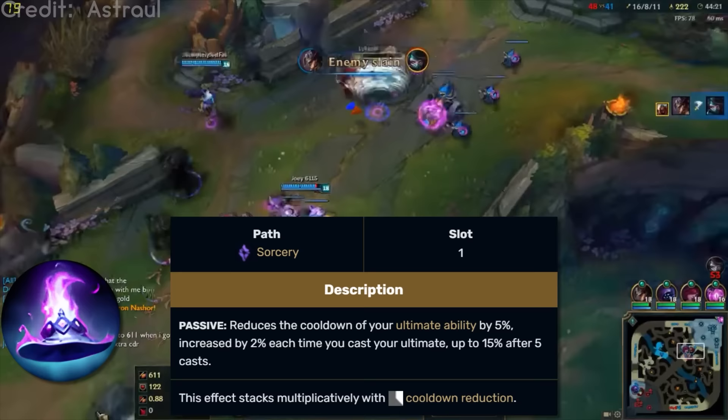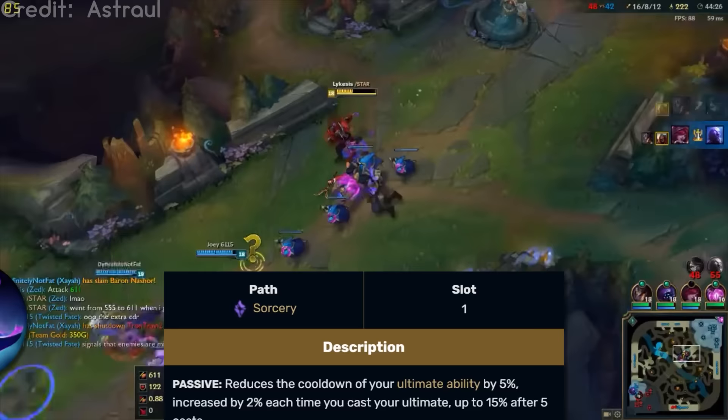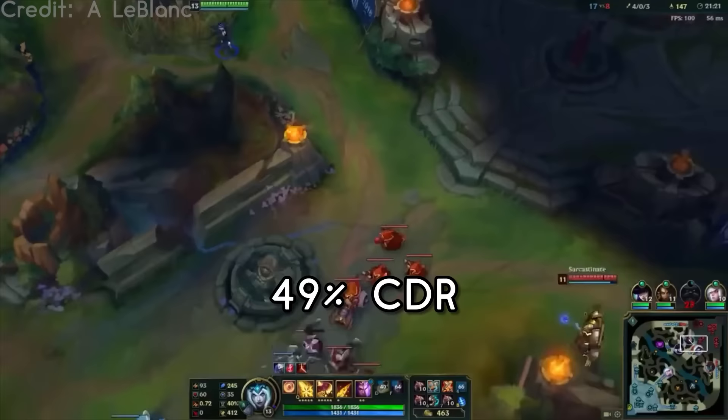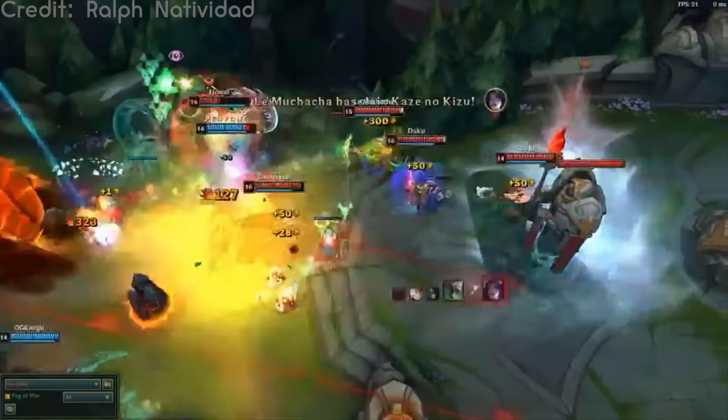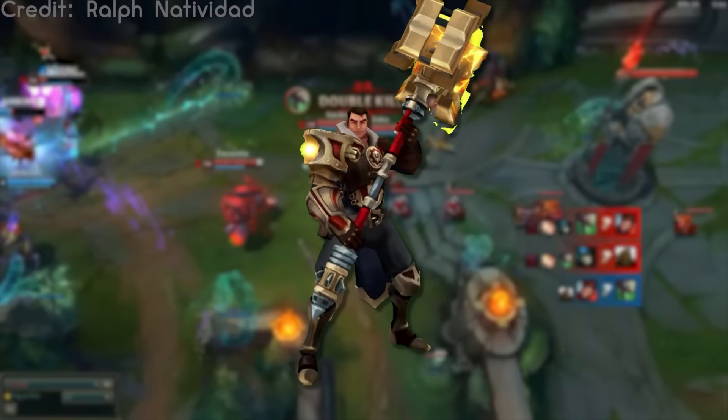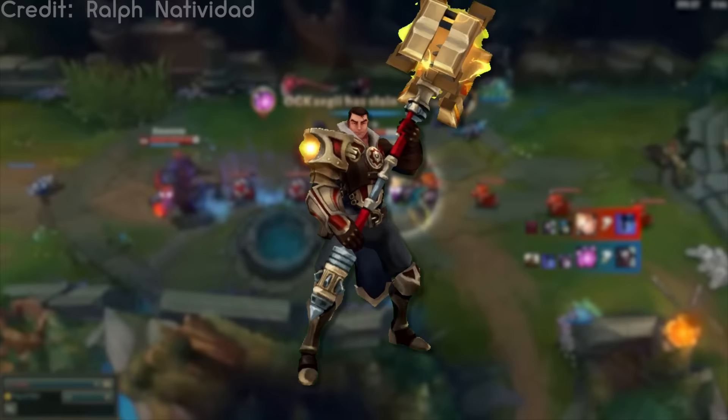Next rune we're going to talk about is Ultimate Hat, which I think used to be in place of Nimbus Cloak alongside Mana Flow Band and Nullifying Orb. Ultimate Hat's purpose, if it wasn't obvious, is that it lowers your ultimate cooldown by 5%, increased by 2% every time you cast it, capped at 15% after 5 casts. And since it's stacked multiplicatively with cooldown reduction, it would give you 49% CDR — or 53.25% with Cosmic Insight back when that rune increased your CDR cap to 45%. Since then it's been replaced by Ultimate Hunter in the Domination Tree. The key difference is that Ultimate Hat gave you permanent CDR merely for using your ultimate. You would occasionally see transformers like Jayce take it, as he would quickly be able to use it 5 times and thus allow for faster switches between his ranged and melee forms.